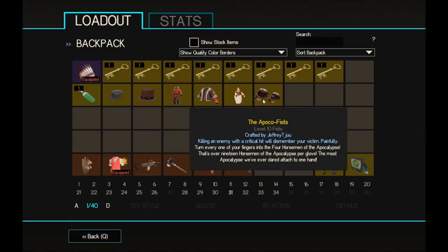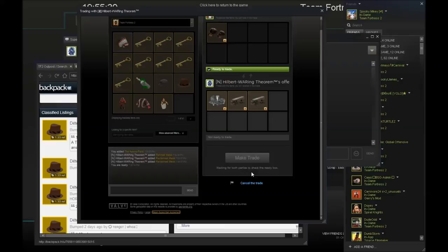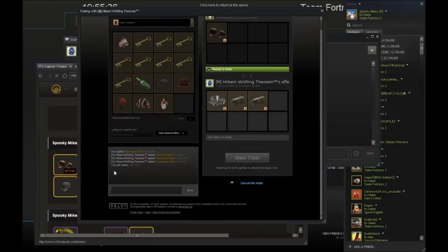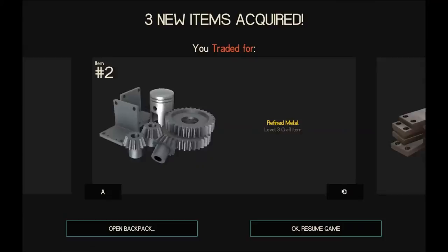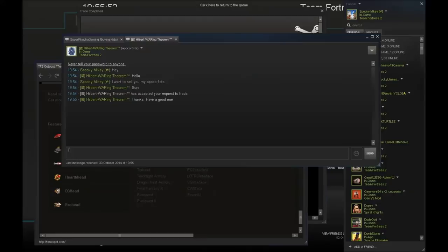I'm not going to be bothered to sell these Apocofists for 2.33 because it's near impossible — I just want to get rid of them quickly so a new video gets out soon. I've managed to sell loads and loads of items quite quickly and get rid of them, except I haven't really tried to sell that unusual yet — mainly because I want to sell all this other stuff first.